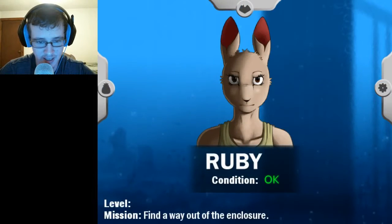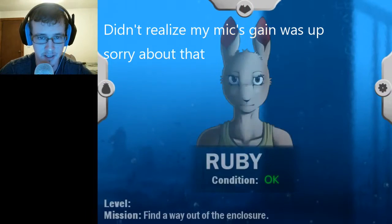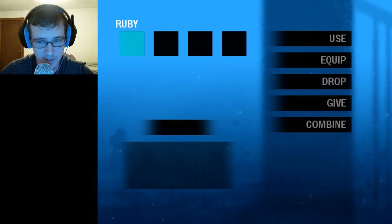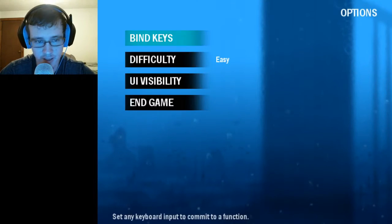Alright, let's rest here for about 15 minutes. That was a good nap. How long has it been? Eight hours? Oh, so much for 15 minutes. Let's see here — find a way out of the enclosure, so that's the menu. Nothing here. We have our items here — only four slots, gotta make use of that.